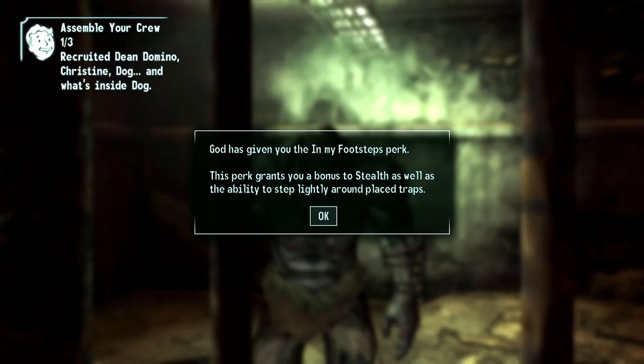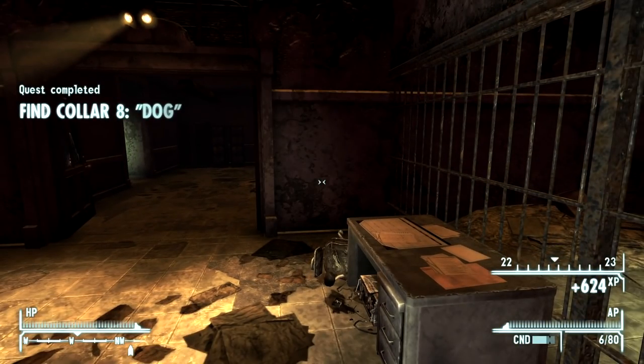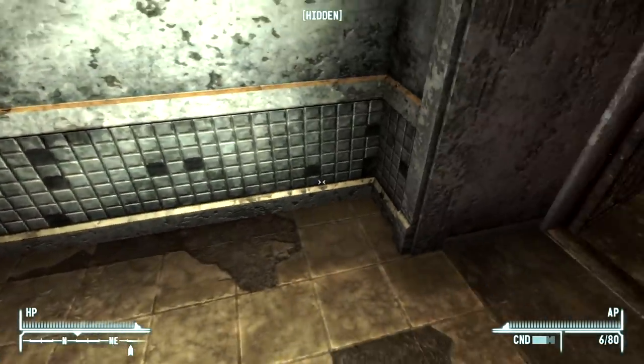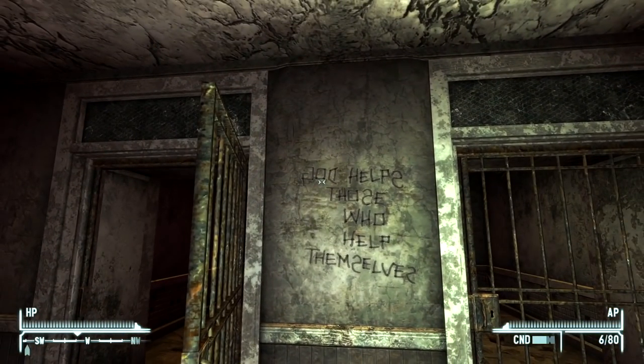Basically, if you don't do it this route, you can just play the voice and get Dog. I think Dog is actually really good — first of all he's a very likable character, and second he will eat the bodies of ghost men when you kill them so they're just removed, which is really helpful. I don't think I even know what God does. 'God has given you the In My Footsteps perk — this perk grants you a bonus to stealth as well as the ability to step lightly around placed traps.' I think Dog's perk is far better, but I'll take it. That quest has been completed.